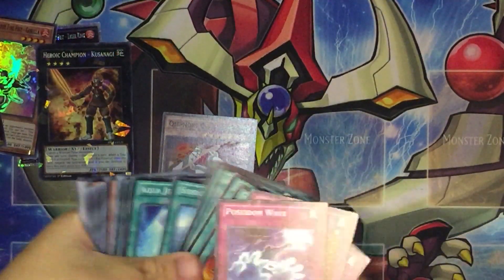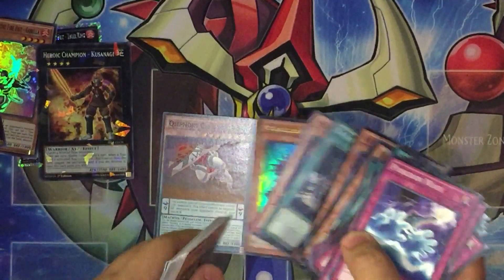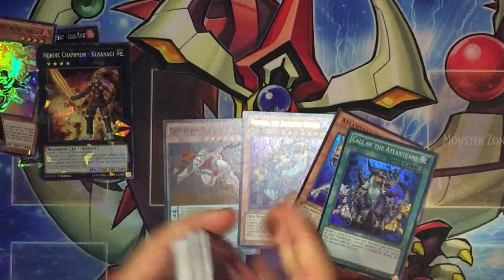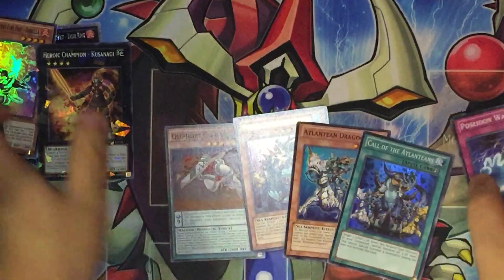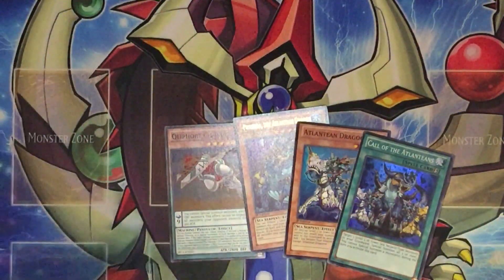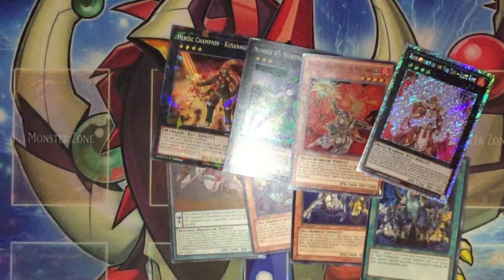Here are the holos that we got. Might as well call these the holos. The Dragoons is probably the best holo we got — kind of funny. So yeah, that's our full pull. Not too great but for $9.99, why not? It's really fun. If you guys want to open something like this, go check out your local Target. Thanks for watching, guys — the Flying Creature Brothers signing out!